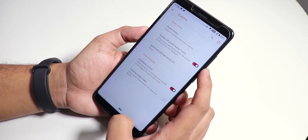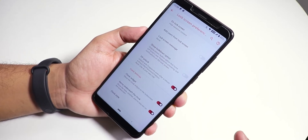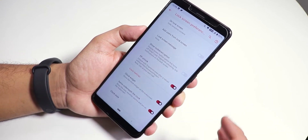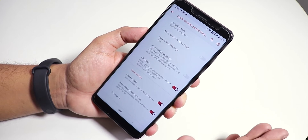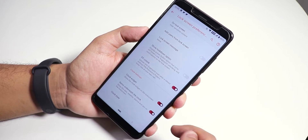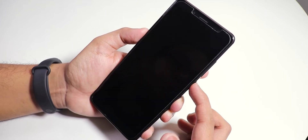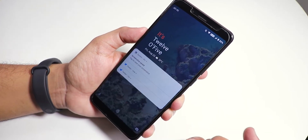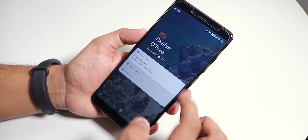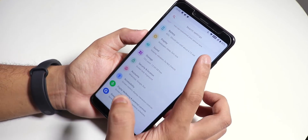In Security, if you go to lock screen preferences, you will find the force fingerprint unlock option — so you don't have to enter your PIN even after a reboot, you can just tap the fingerprint scanner and it will unlock the device. Here we also have the clock style. I've set it to Android Q text style. Let me lock the device — this is how the clock looks on the lock screen, it looks pretty dope. The notifications on the lock screen also have rounded corners, so everything in this ROM looks really dope.